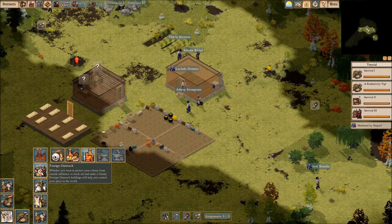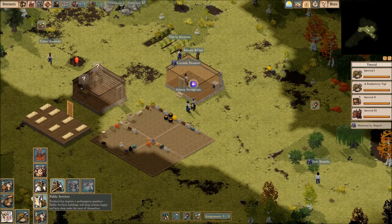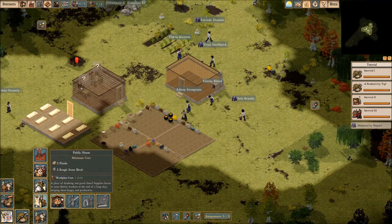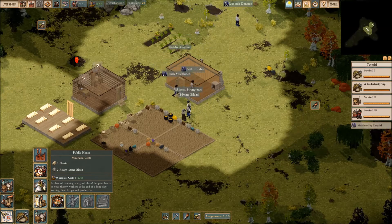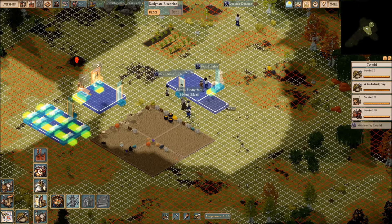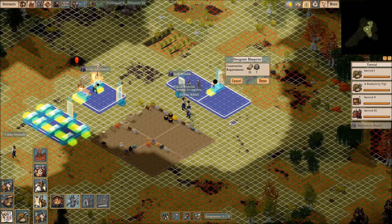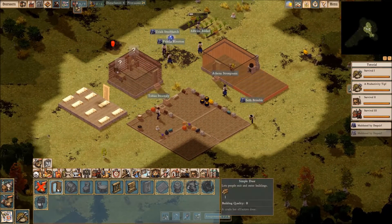Let's see — foreign outreach, we can build a barracks. Frontier exploration, we can build a mine. Public services — public house! A place of drinking and good cheer. Supplies booze to your thirsty workers at the end of a long day and keeps them happy and productive. We could probably do that, right next to the kitchen. A lot of people are maddened by despair, so let's go ahead and throw this in the front.